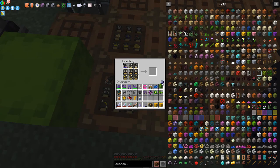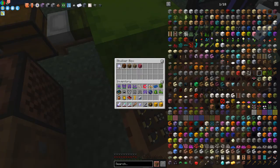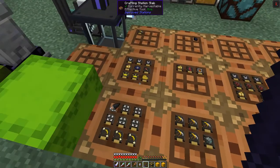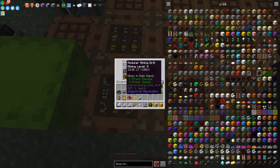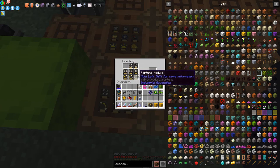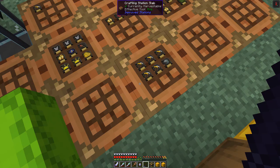Here I've got the module drill. Let me sort my inventory — I've got five range upgrades, three fortune modules, and a module drill with nothing in it. What you can do is Ctrl+Shift+click and that will take everything out. I've also got some more efficiency modules and a silk touch module.